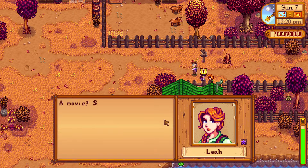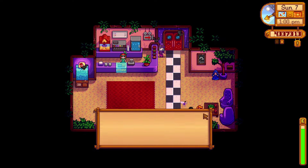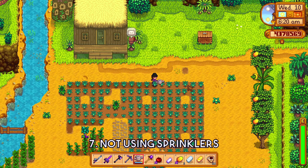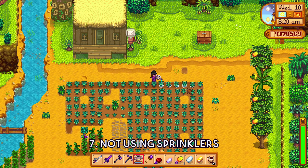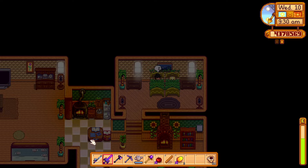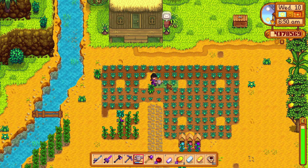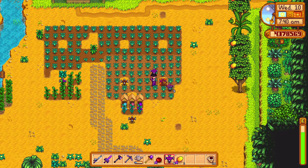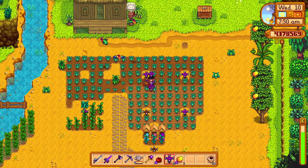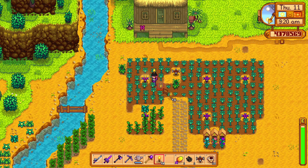Becoming friends with villagers also means you can take them to the movies, which is always fun. Tip 7: Not making sprinklers for your farm is a big mistake. In the early game, watering your plants manually can sometimes drain all your energy, with the only remaining option being resting in your bed. With sprinklers, you won't have this problem — every day at 6am the sprinklers water the plants for you automatically, giving you freedom to do anything in Stardew Valley. You can also place torches on sprinklers.